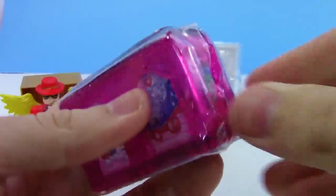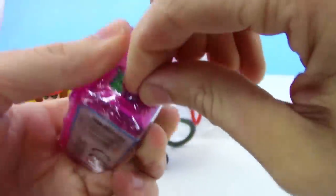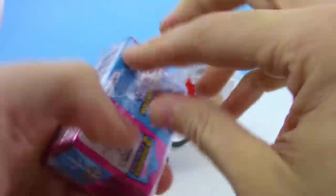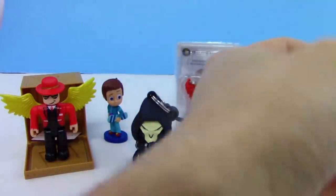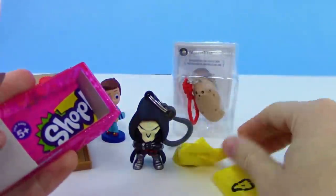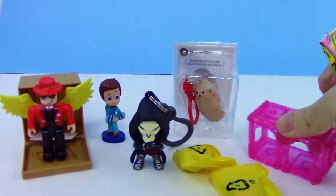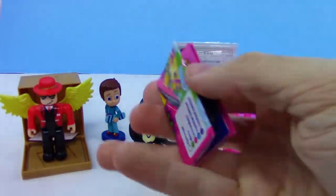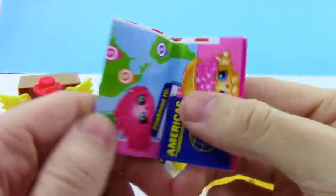Now let's check out Shopkins season 8 World Vacation — the America's series. Let's see what awesome Shopkins we get inside. We've got two Shopkins and a checklist, plus a display stand — I think these are called hotel rooms. Let me look at the checklist with rarities here.